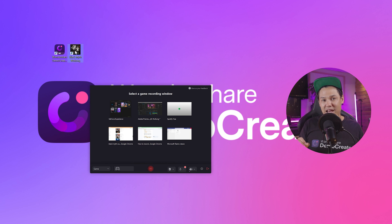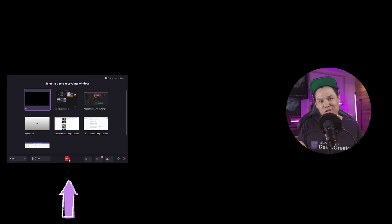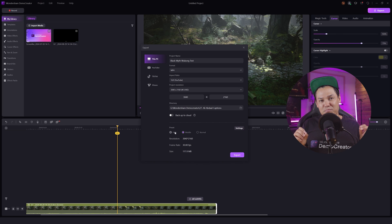Next, open the Black Myth Wukong game and click the red recording button in the center to start recording. When you're done playing and want to stop the recording, click the button again. The file will be brought to the editing page. Then click export, set the presets to high, and export your file. And that's how you can record Black Myth Wukong with a 4K gaming recorder for sharing on any platform without missing anything.